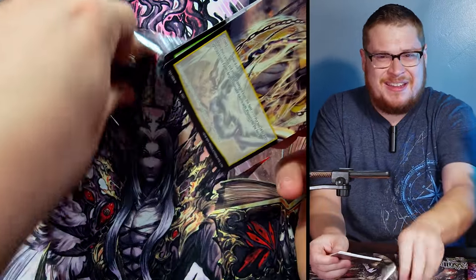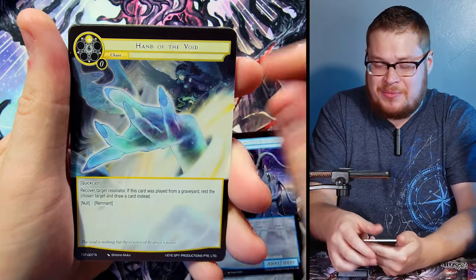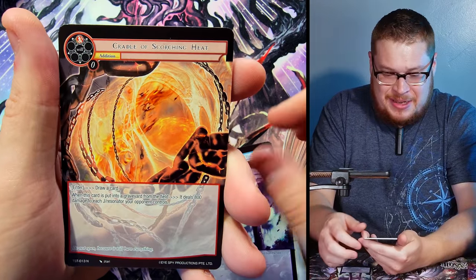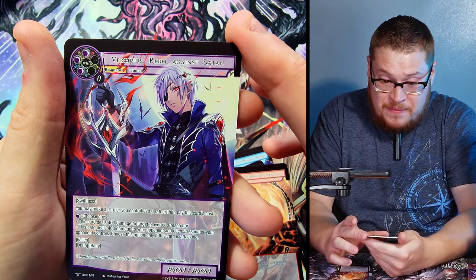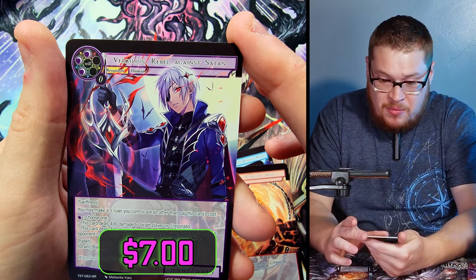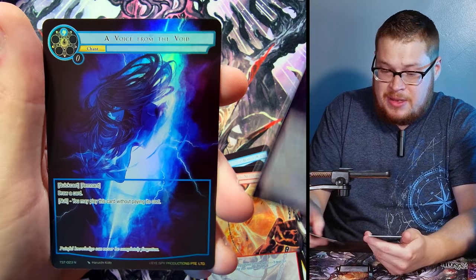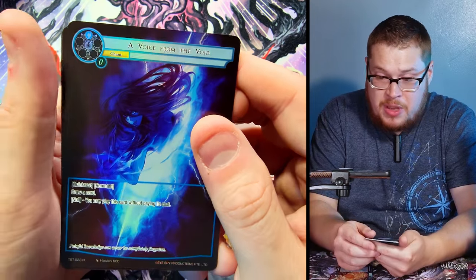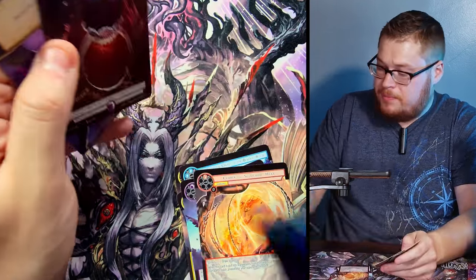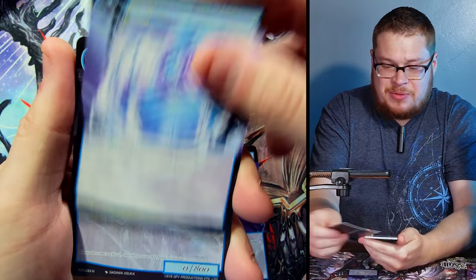We hit our next J-Ruler but I keep forgetting — do we get two or three J-Rulers per box? I always forget. Here's a good card — Vichocles, Rebel Against Satan, a very good card. We pulled a full art of this last time, phenomenal, definitely has good value. Just a normal Voice from the Void behind it, nothing too crazy.